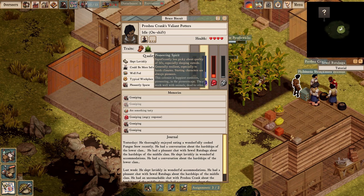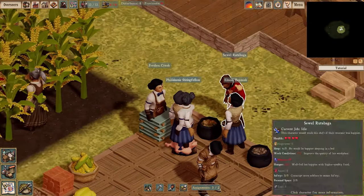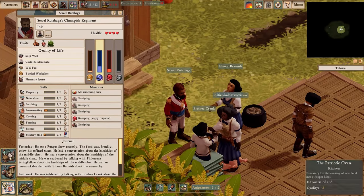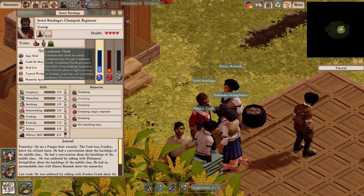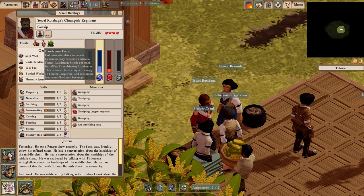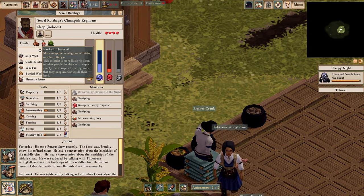Hale and Hardy means he heals faster and is generally healthier, and Pioneering Spirit means he likes woodworking. Take a look at Sewell Rutabaga — note his fancy red coat; he's actually part of my military. He's a sad person as well. He's got different traits — he likes laudanum, which is a good that the colony can make, although I don't have the facilities yet. I'd need to set up a chemist's lab and glassworks. He also has Pioneering Spirit.